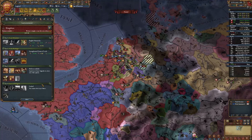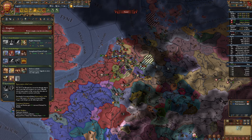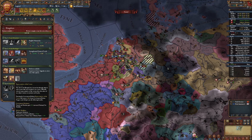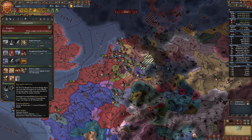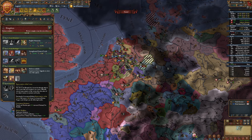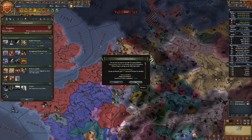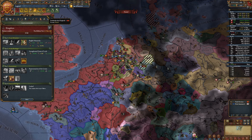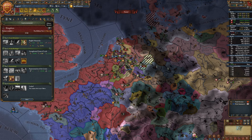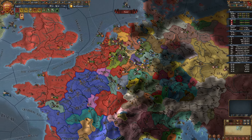Time for tier 3 reform - I think I'm going to go with the Representatives of the Crown. The national tax modifier is nice, the force limit contribution, and especially the diplomatic relations bonus is really nice. I'm going to go with that one, especially since I'm going to be playing with a bunch of vassals and personal unions at least for the time being.